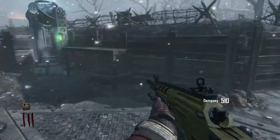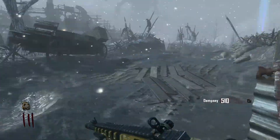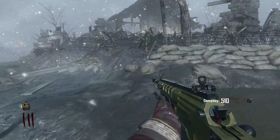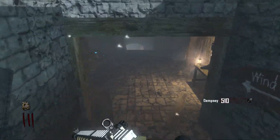First off, you're going to need the disc. It can either be right here on this table, right there on that wagon's corner, or all the way at the bottom of the wind tunnel.